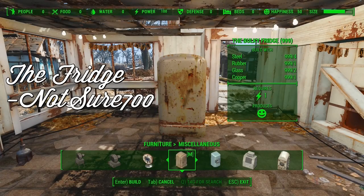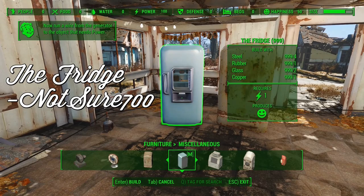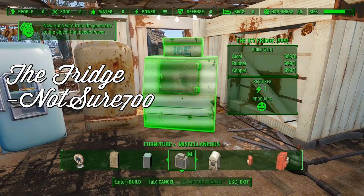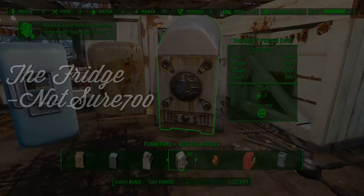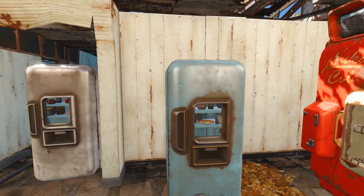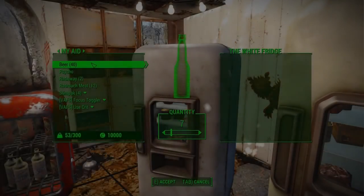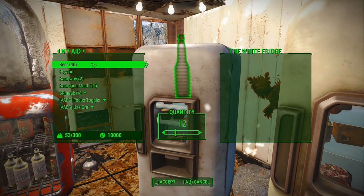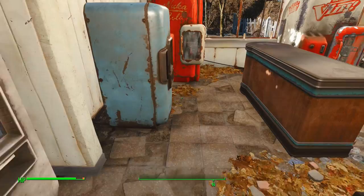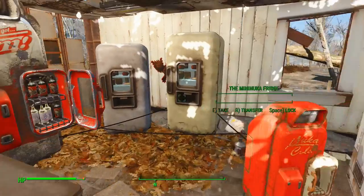The Fridge, by NotSure700, adds a very simple group of items to the build menu, while also adding a lot of immersion to any constructed home. The fridge comes in either a wireless or wired variant — naturally, we chose the wired option for realism. Powering the fridge requires only one unit of electricity, and any warm Nuka-Cola, beer, or other beverage placed inside will be chilled down to ice cold after one in-game hour. The ice cold tag on beverages provides extra stat boosts, and is much more refreshing after a long day of roaming the wastes. A great simple mod by NotSure700, and we look forward to having a functioning fridge in our game.